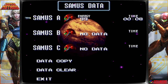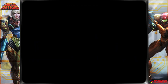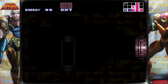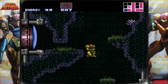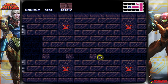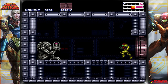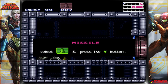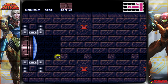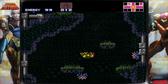Now that we have the Morph Ball and we have bombs, we can actually go down — there's a room below us. Nice, missile upgrade. So each missile expansion gives us five more missiles to our maximum, and of course we're going to want to collect as many of those as we possibly can.